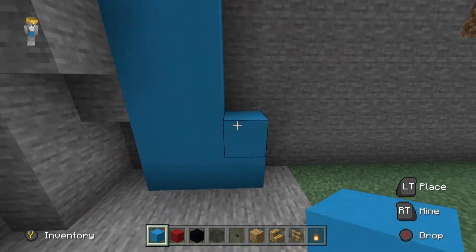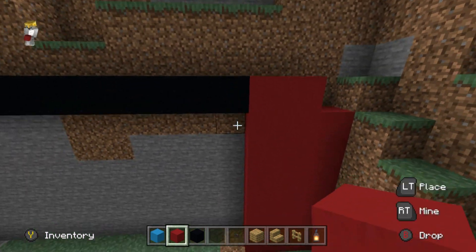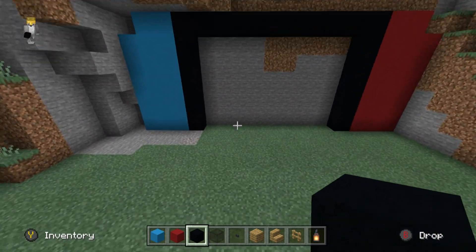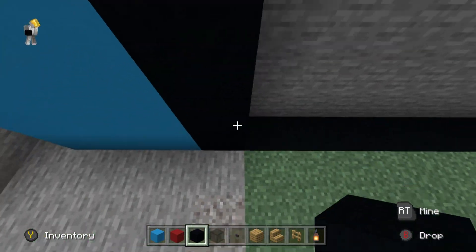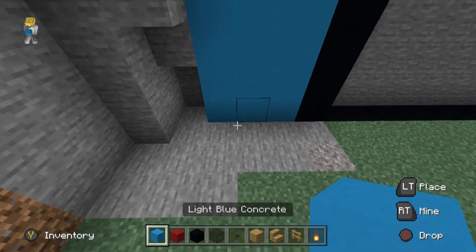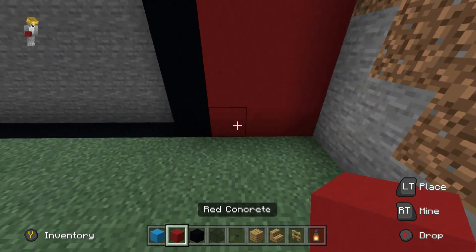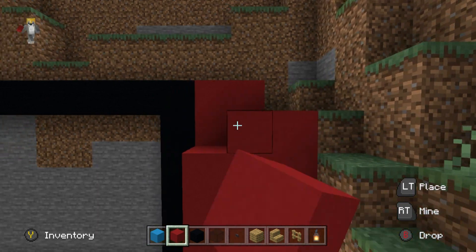I would recommend connecting all of the light blue and the red concrete down to the ground like this. Also extend the left and right sides of your black concrete down to the ground as well. Dig in the ground and replace that row using black concrete. Then I'm going to extend all of the light blue concretes and all of the red concretes one row towards me. This is going to create the separation between the screen and the joy cons.